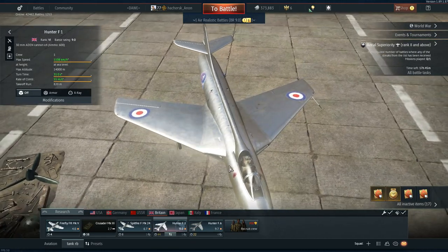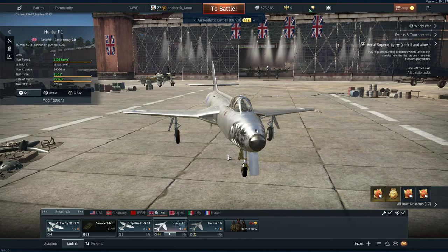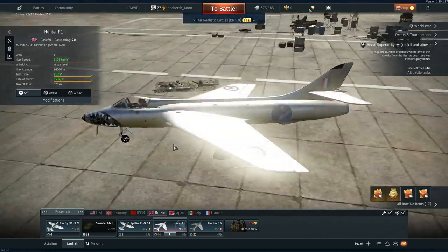What is the Hunter F1? Simply put, it's kind of like a dart - you go straight, you shoot, you kill, you keep going straight. It has a few special characteristics: low speed acceleration is very poor, high speed acceleration is very good, cannons are very good, and good energy retention, probably because of bad turning.